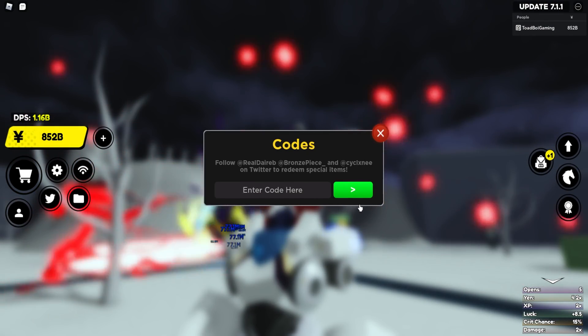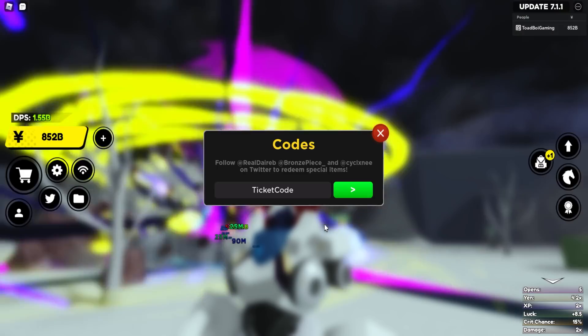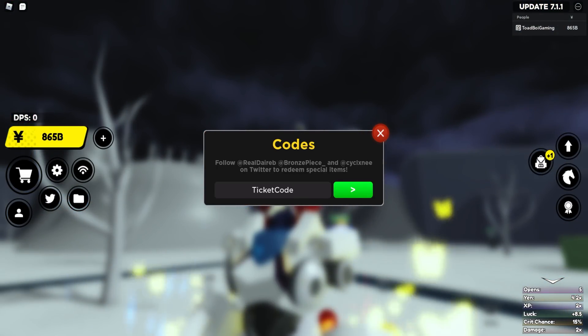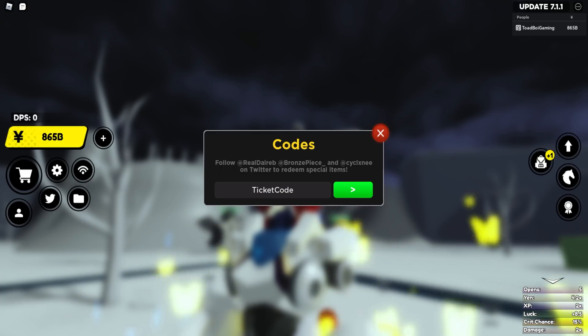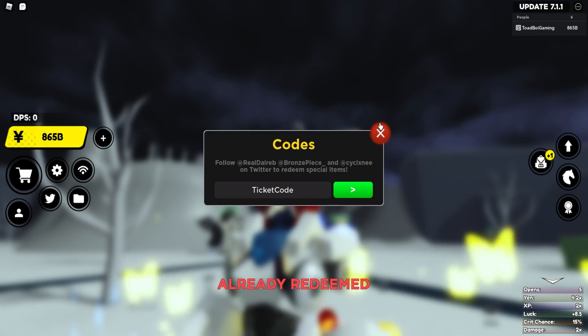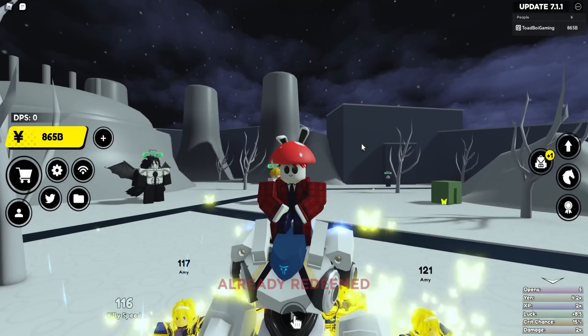There's a brand new code that they released — it's code 'ticket'. Raids kind of suck because they're only once a day, but at the same time they don't suck because they give you absolutely amazingly cool pets that you guys can use, and today I'll actually show you off one of those pets.